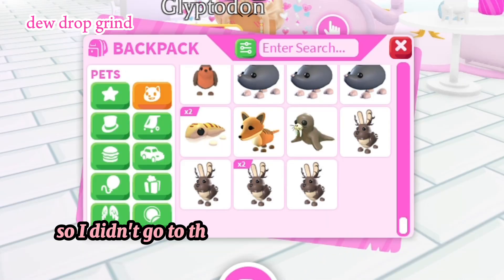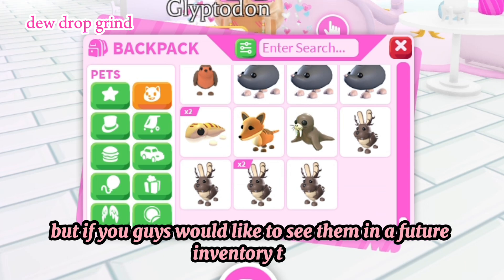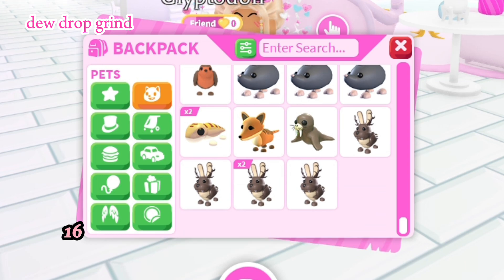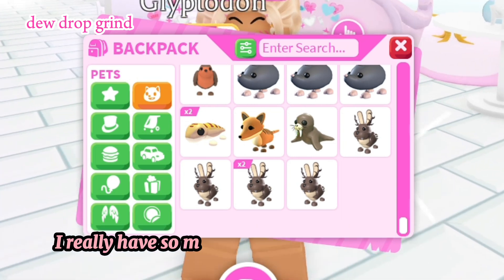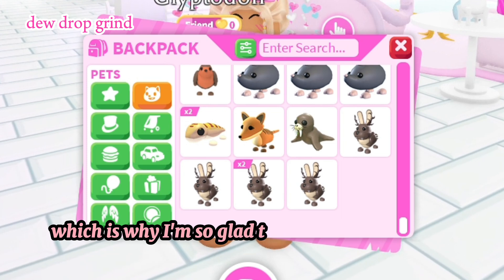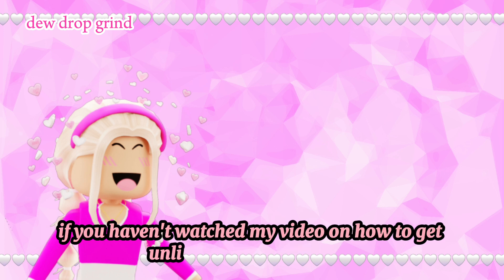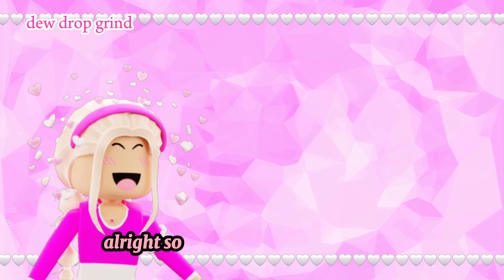I didn't go through the toys or the cars or anything like that, but if you guys would like to see them in a future inventory tour, let me know. So if you see four of any animal, or 16 or close to 16, know that I'm probably working on a neon or making a mega. I really have so many neons and megas to make, which is why I'm so glad I came up with the alt account method of getting ajet potions. If you haven't watched my video on how to get unlimited ajet potions, you should check it out. Alright, let's get into my inventory.